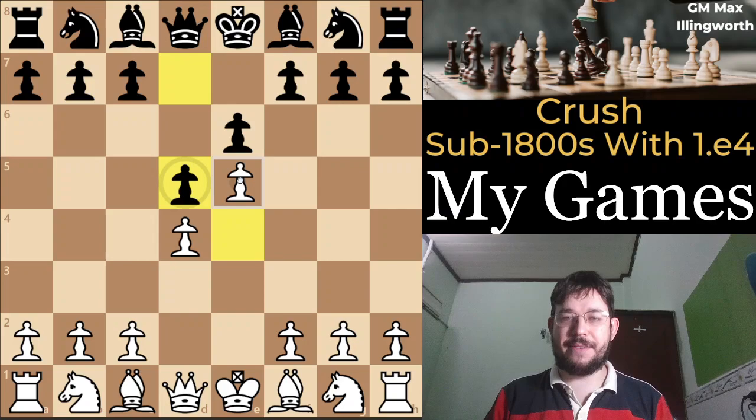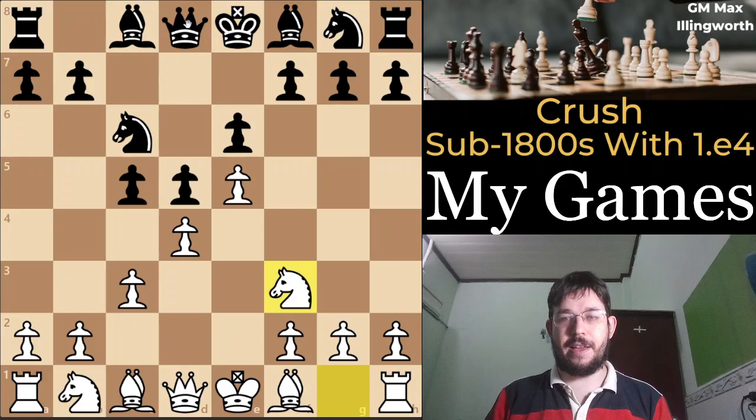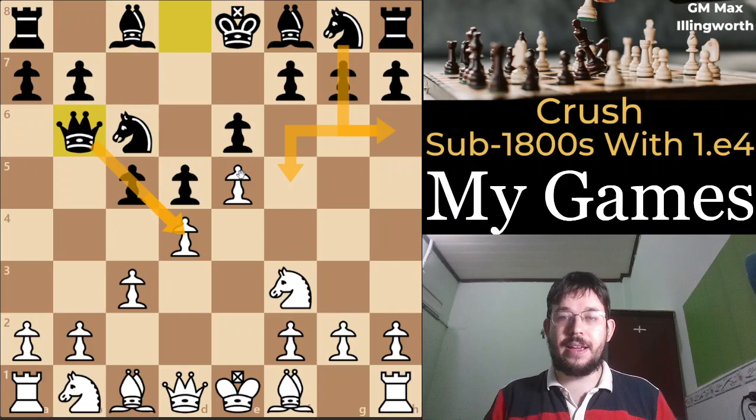I recommend the advanced variation with e5, meaning c5 with c3, and the big question really in these positions is what is the move to play if black goes queen b6 and just piles all the pressure against our d4 pawn.